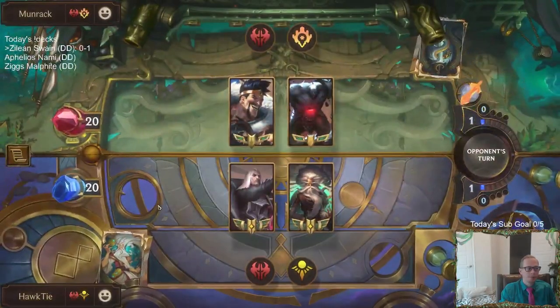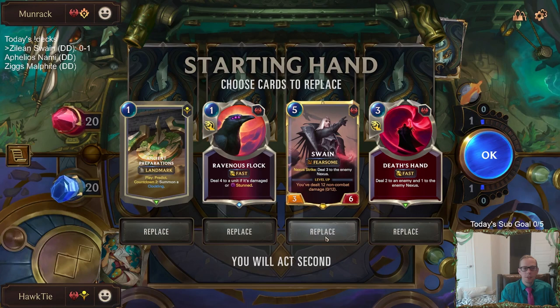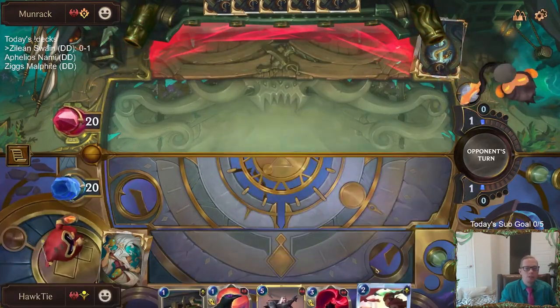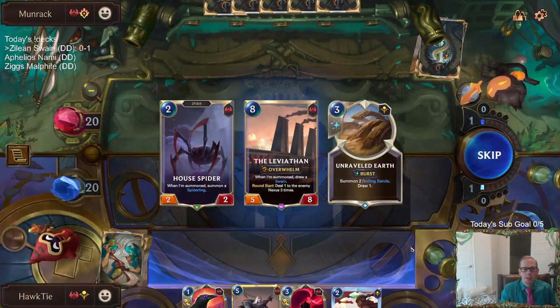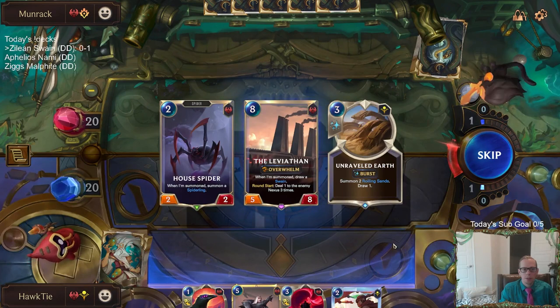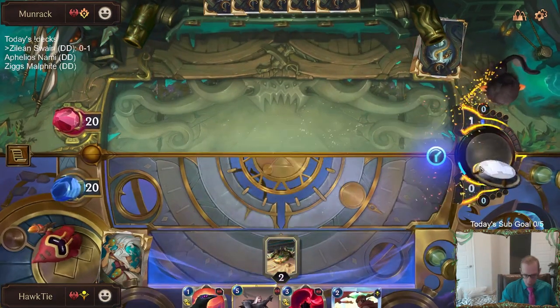We got Draven Scion up next. Yeah, Bandle's the two-for-one region — everything's two-for-one. I guess we'll keep this. I'm not sure about these Ancient Preparations. Like that last game, Ancient Preparations just really do nothing. That Countdown 2 is pretty rough, but we need landmarks destroyed for our Magus, so it's fine playing it here on round one. Any other round after round one, it's very poor, but it's just fine on round one.